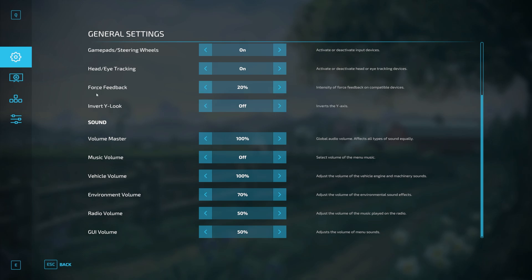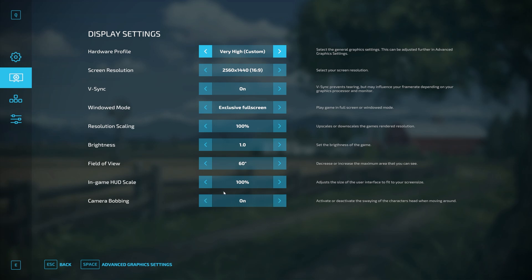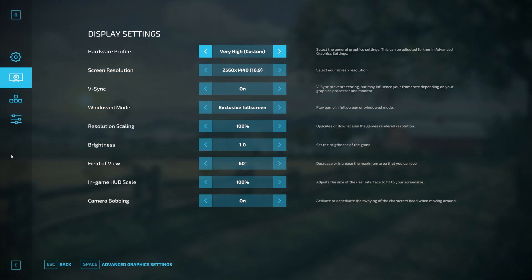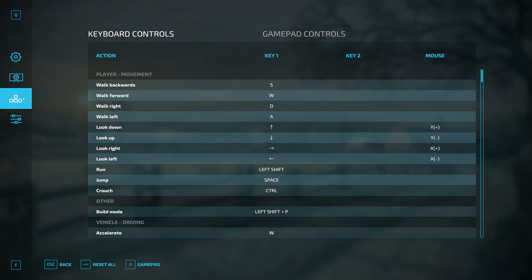Our next step is to go down to Display Settings — just check that everything looks okay there. A lot of that will be automatically detected based on your graphics card and graphical capabilities. If you want more information about graphics and display settings, let me know in the comments and I can do a separate video. Now we're going to go to Keyboard Controls, and this is where we need to focus all of our time.